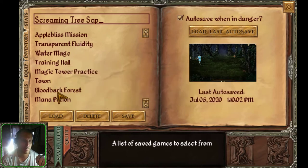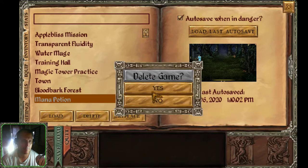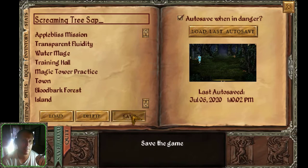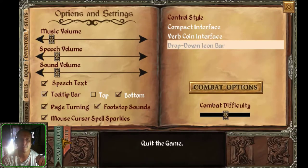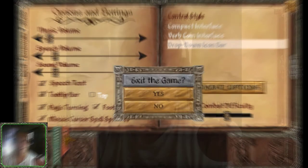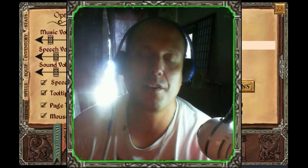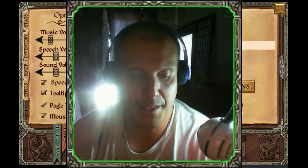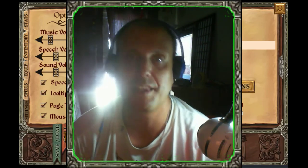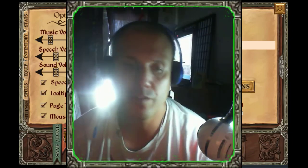Let's remove that screaming tree sap from the inventory. Gamers, this concludes our adventure for today. We'll continue on with our mission — we've already obtained the screaming tree sap, our next part of the recipe to create the illusion dissolver potion.